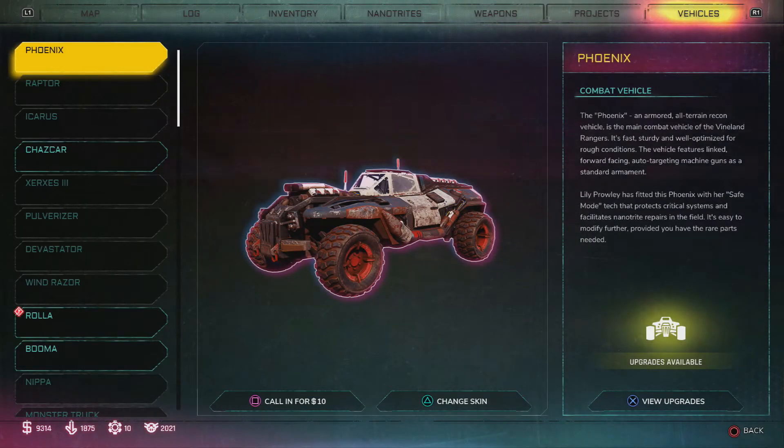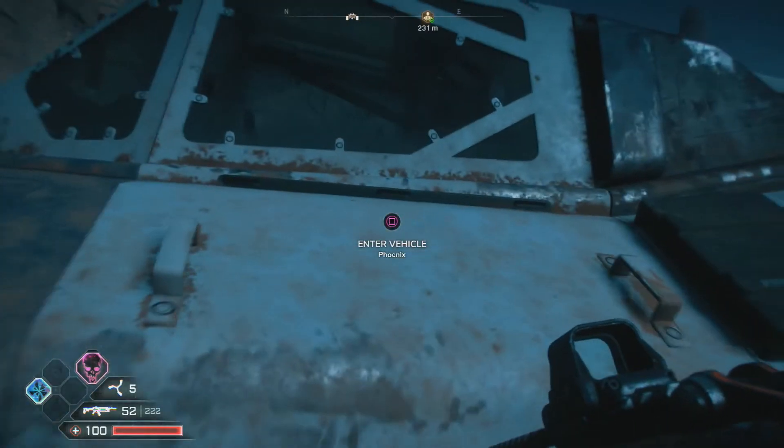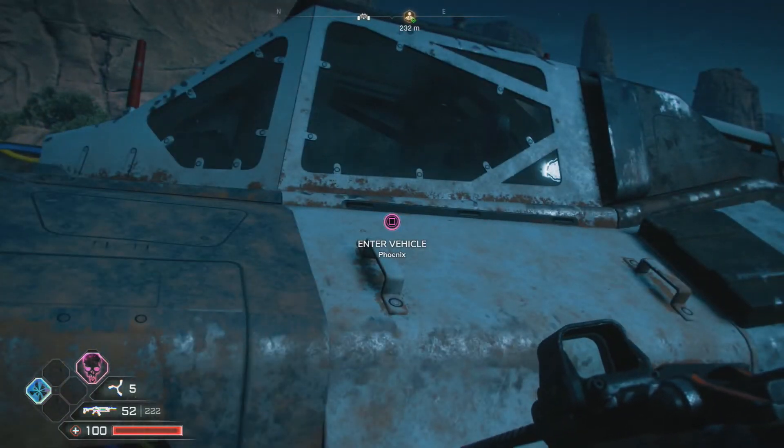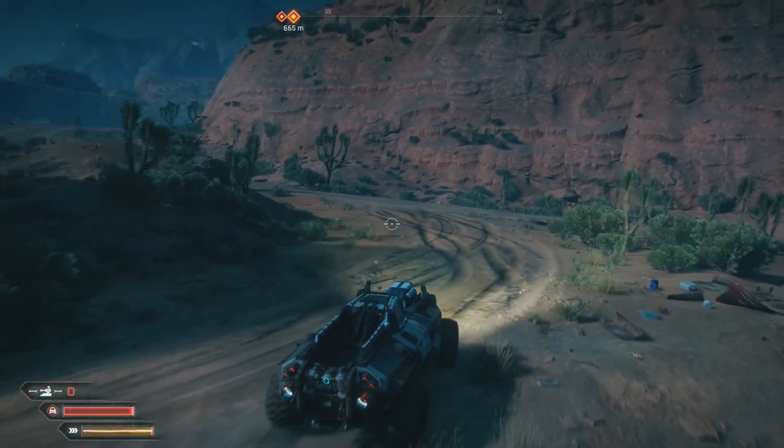You're going to see it says 'press square to call for ten dollars.' When I press square, my car just pops up right here. Guys, if there are any other videos you'd like to see, please leave a comment in the comment box below and hit the subscribe button — it really does help out. I'll see you in the next video.